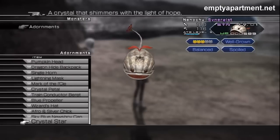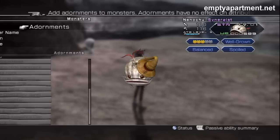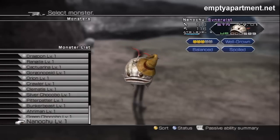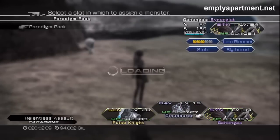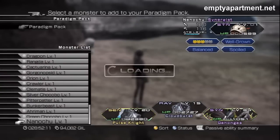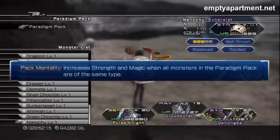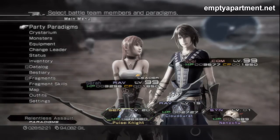Once again, he's a synergist. And he's magical, so let's throw a magical hat on him. Here's his passive abilities.